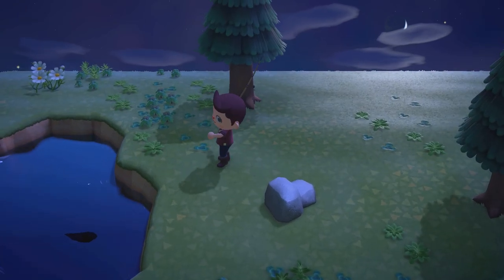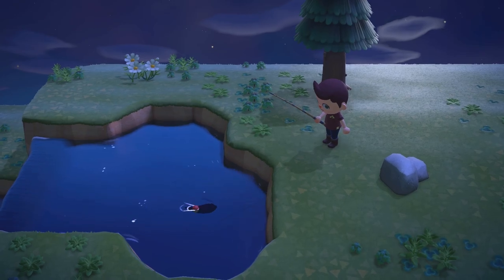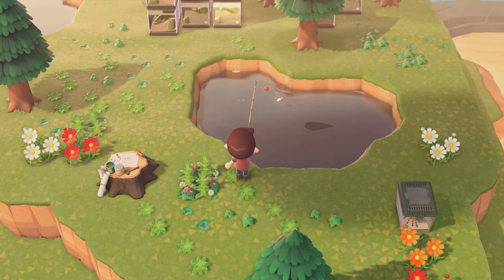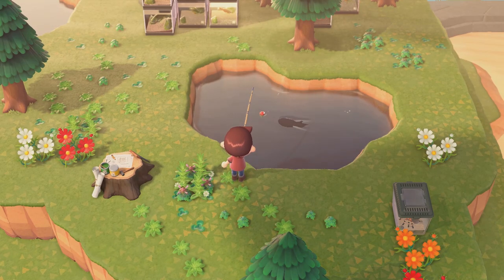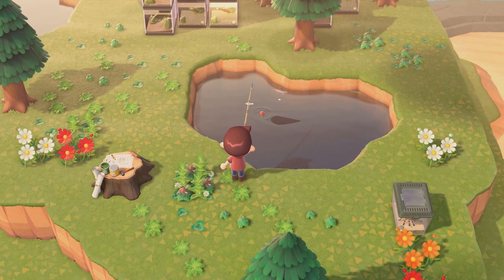Both of these fish can be caught in the upper rivers of your island — in the stream or right at the mouth of your waterfall. We've also heard from some players that the golden trout can be caught in the pond at the highest point of your island, but we never managed to pull that off ourselves, so we can't confirm it.